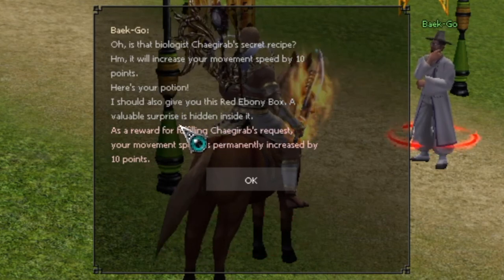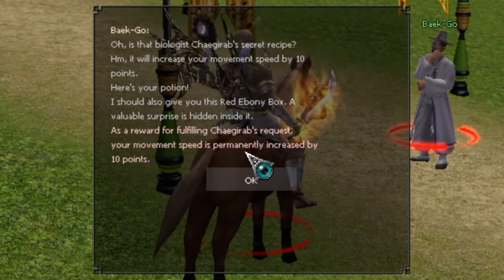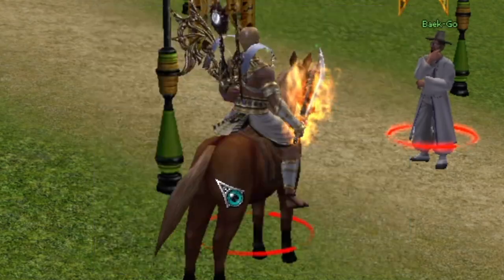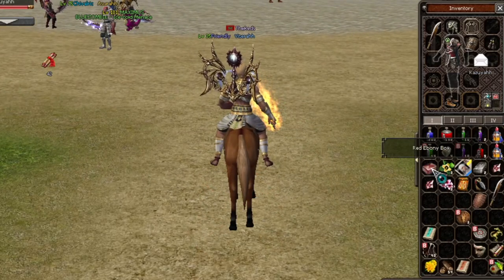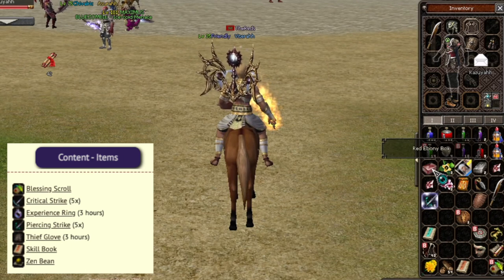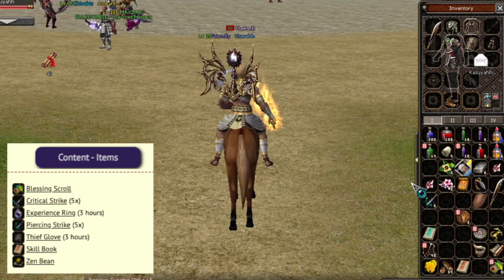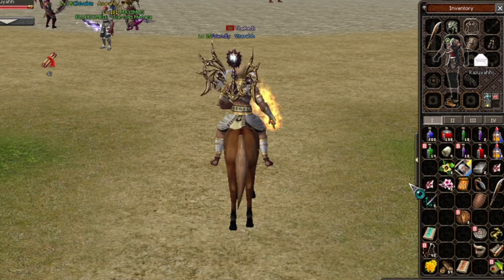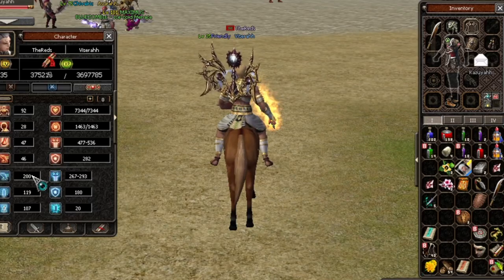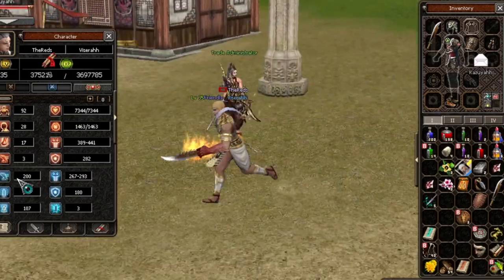As a reward, your movement speed is permanently increased by 10 points. A permanent movement speed boost is amazing, and each Biologist mission also has a secret permanent bonus. You also get a red Ebony box from the mission — those are the potential things you can get, and that's what I got in my inventory. That's the mission complete — that's your rewards, that's everything you need to know.